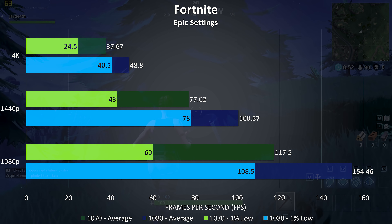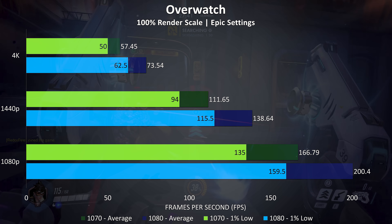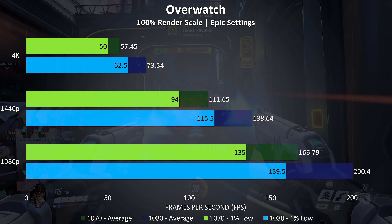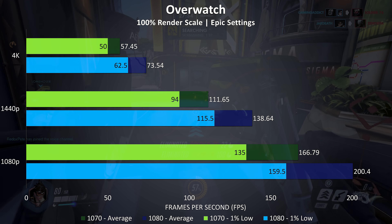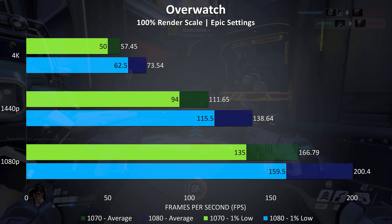Fortnite was tested with the same replay at epic settings, and this game saw one of the biggest performance improvements going from 1070 to 1080. At 4K and 1440p the 1% low results from the 1080 were even above the average frame rate of the 1070. At 1080p the average frame rate of the GTX 1080 was 31% better than the 1070, and then just a little lower at 1440p and 4K in this test.